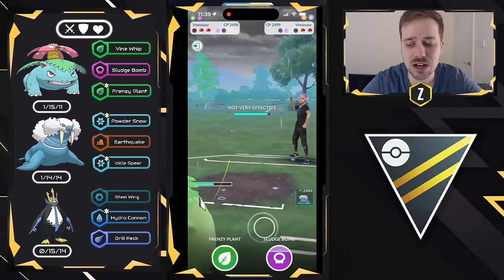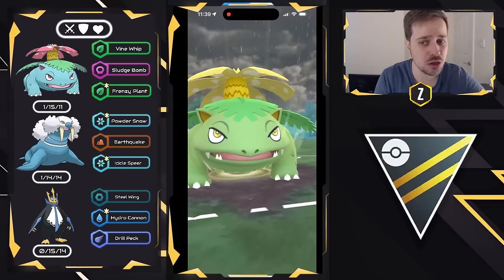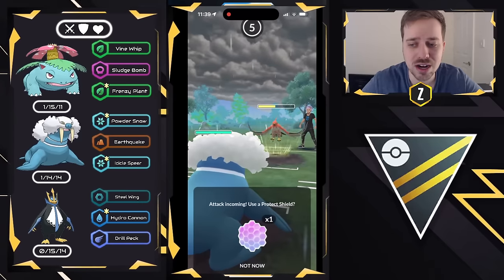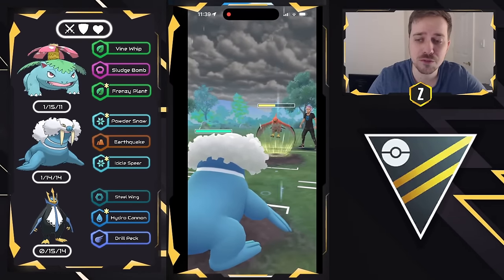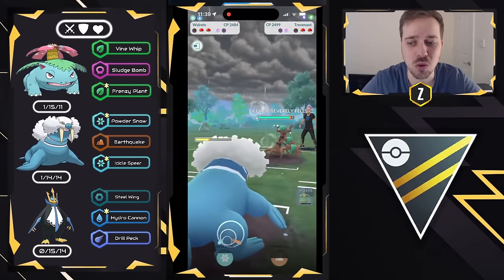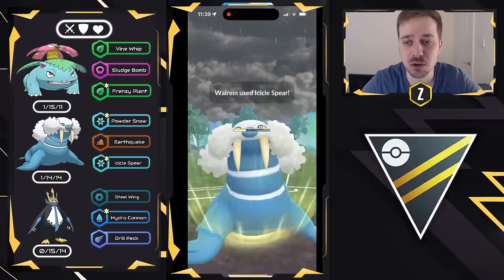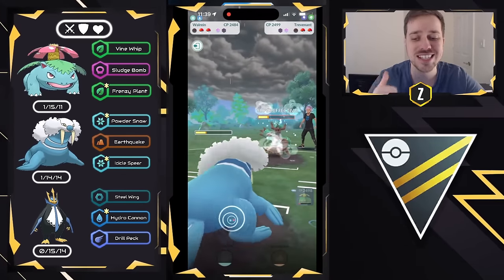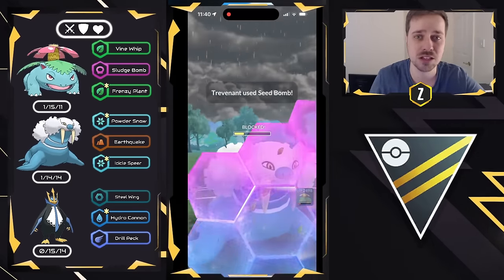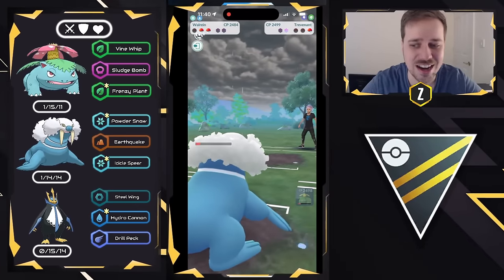Talonflame is likely going to be coming in right here, which it is, so we go ahead and throw the Sludge Bomb. This does quite a bit of damage — about 30-40% of Talonflame's health. It's already at 50% HP, so we counter swap into Walrein to catch the charge move. We're hoping for Flame Charge but it's actually a Brave Bird, which does a lot of damage. We see a Trevenant swap in, and this is where Walrein can shine — core breaking those Flyer and Grass-type Pokemon. Because of the nerf to Seed Bomb, Trevenant is not going to get to two Seed Bombs in time.